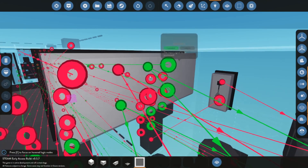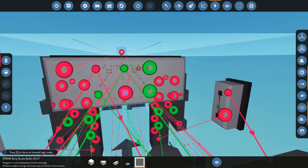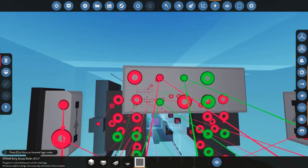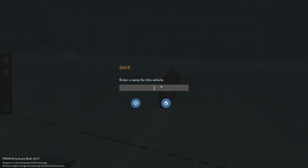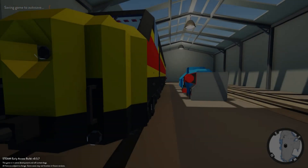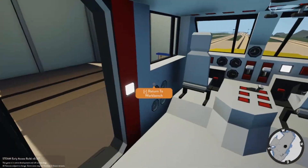The switch is up, starters connected, clutch is connected — looks like we have everything we need connected. We should be able to save this up, saving this as our multi-control engine. We'll put switch at the end of the name and save it up. And we can spawn two of these trains in and see this system working perfectly.